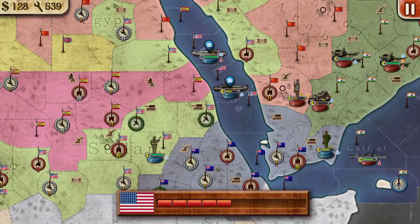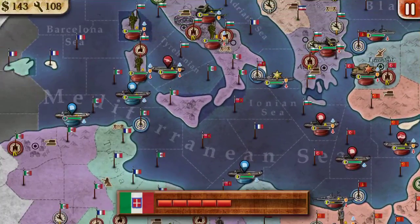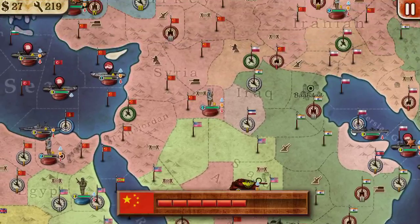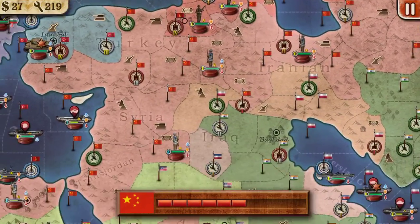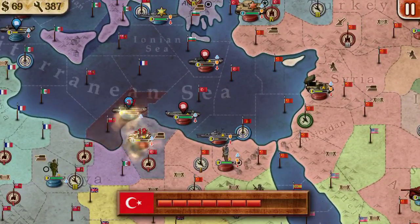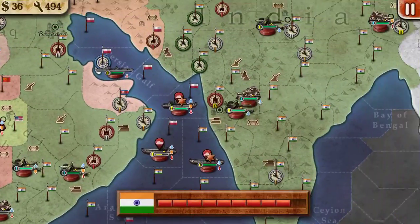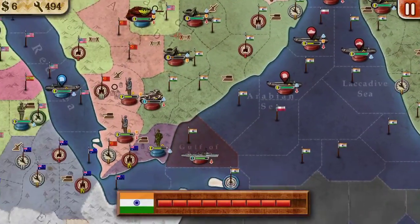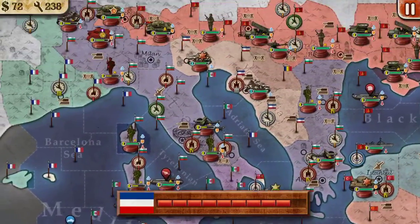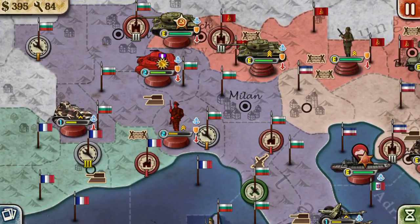Zurich has fallen, which means the French threat has ended. The Americans are going to do their thing, and the Italians are going to try to take Sardinia back. They're just dealing chip damage against Nimitz — minus one, minus one — that's not going to do much. We're at round 22, which I guess will be the last round before ending this video.